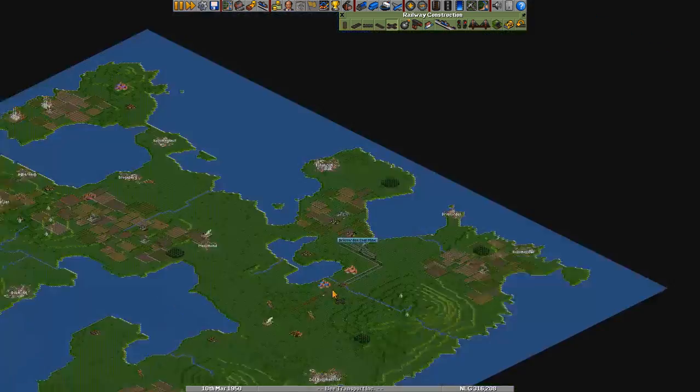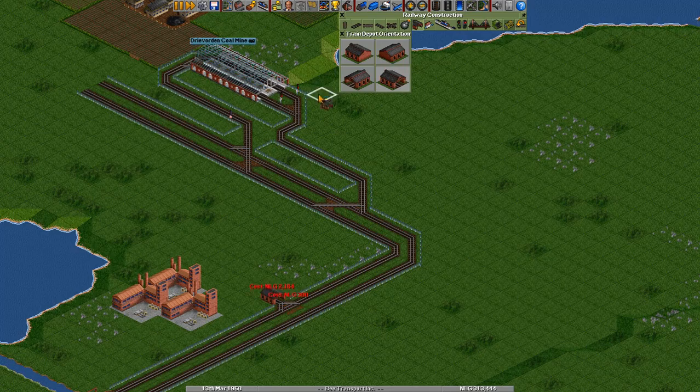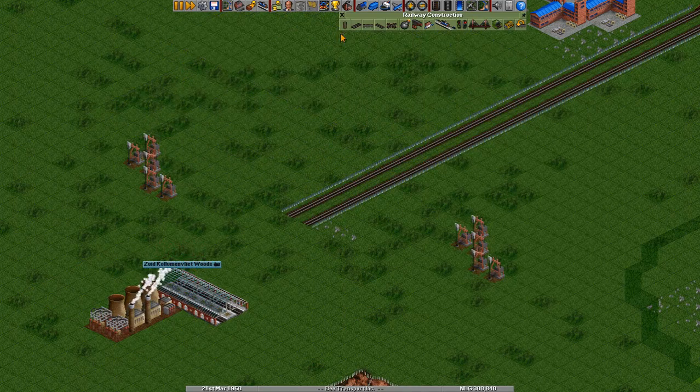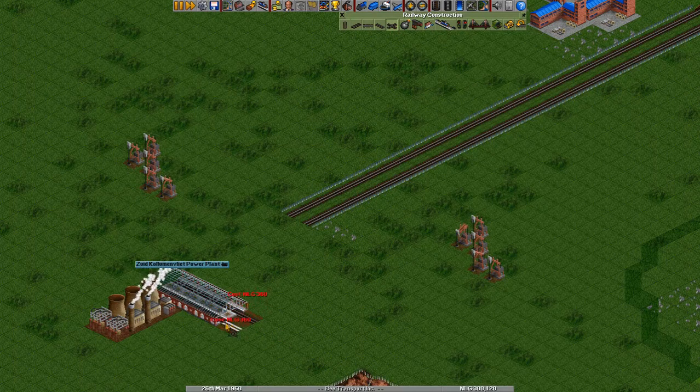Then we'll have some station infrastructure over there. But first let's put in a train depot — otherwise we can't actually service and buy any trains. Let's start to build our station over here. Yes, I like this orientation. Let's rename it to "Power Plant Station." Put in one track on each side and then let it veer off. Let's just connect it up like this for now. In the future we'll actually have a different connection over here.